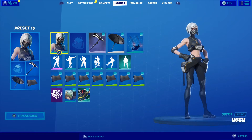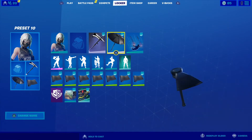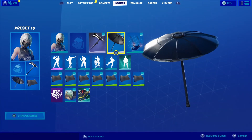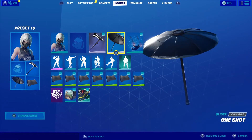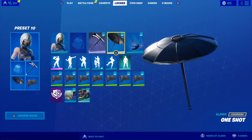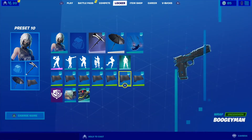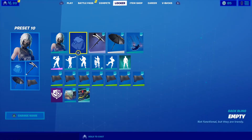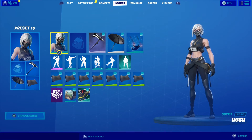This next skin combo I personally really like. Most people don't like this skin — it is the Hush skin, no back bling. This pickaxe matches really well with the skin. And this plain black umbrella that you could get with the John Wick game mode — I don't think they're going to bring it back, so you might not be able to get this umbrella anymore. Contrail, I just put whatever — it's my favorite contrail in the game. And then camos, I put the plain black one because it matches the glider, pickaxe, and skin. I really like this skin combo — it's probably my third favorite on this list.